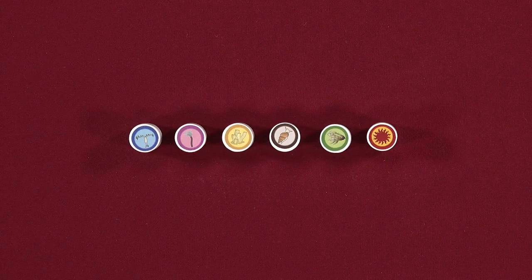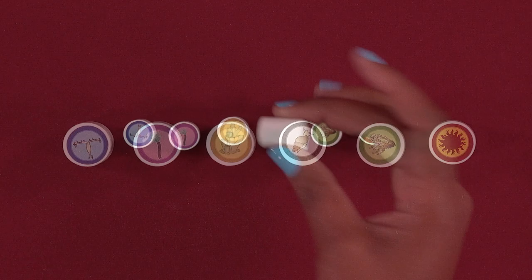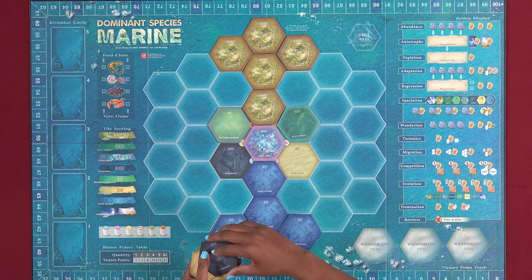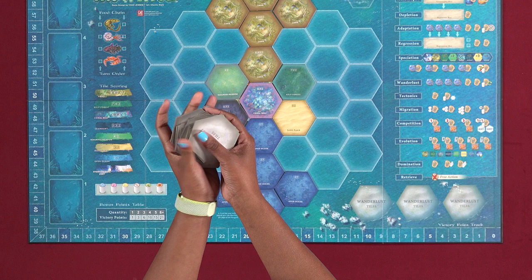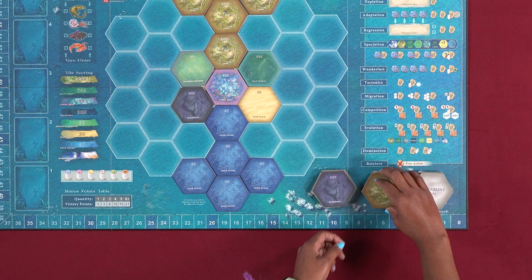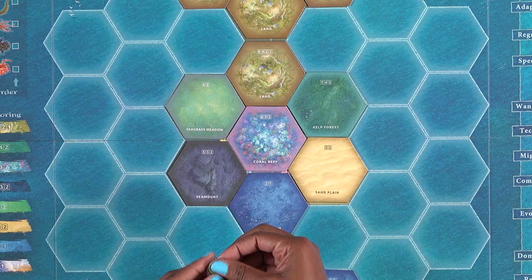Before your first game, you'll need to apply two identical stickers to the top and bottom of each white wooden cylinder. To begin setup, place a game board in the center of the table. Then place five land tiles, five ocean tiles, and one of each of the other five large terrain tile types onto the indicated spaces on the game board. Flip the remaining 21 large terrain tiles face down, shuffle them, and create three stacks of seven tiles each. Then place these stacks on the three Wanderlust tile spaces on the board and turn the top tile of each stack face up. Place a small vent tile, smoker side up, on top of the bottom-most ocean tile.